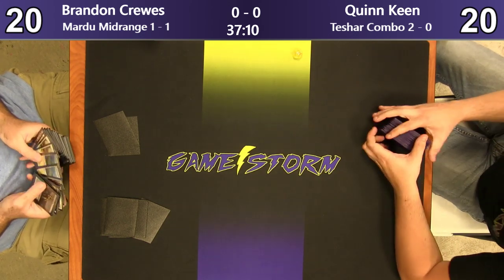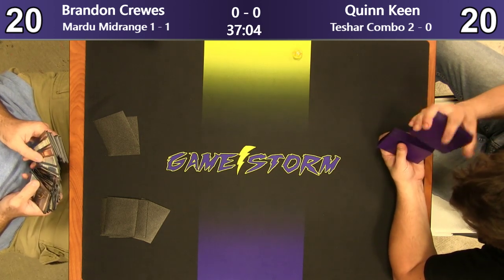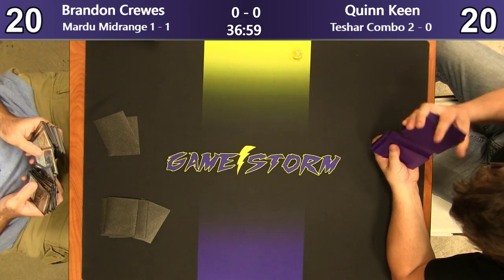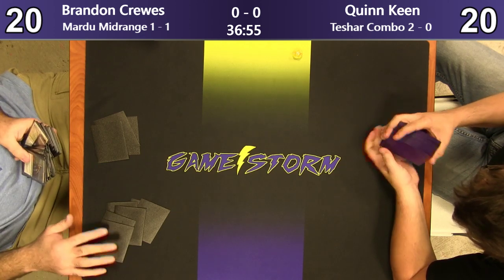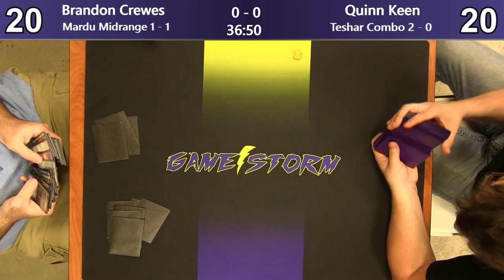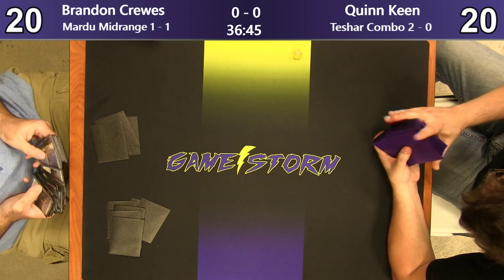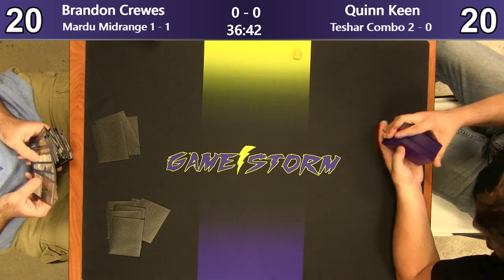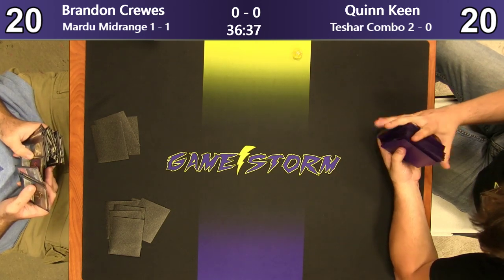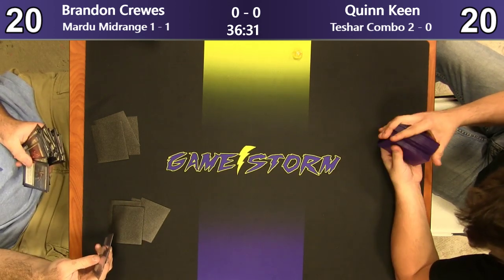He's playing some different cards. So if Brandon wins, then we'll have only one X-0. It'll be the winner of Jim and Zach Kidd. And that's going to be our last match of the round, whoever wins that match, especially if Brandon beats Quinn here. Well, then Brandon will play whoever wins that one. Jim playing against Zach is going to be tough because Zach has all that little removal against Jim's Knights.